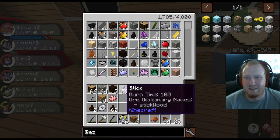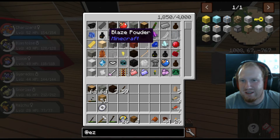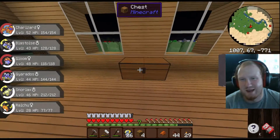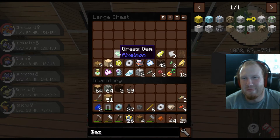What was that brown stuff, though? Blaze powder and seeds, that's right. I was like, what is that stuff — an egg? I don't know about this texture pack. The items are a little different.